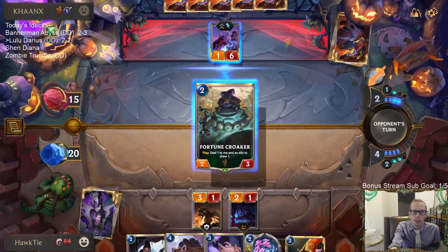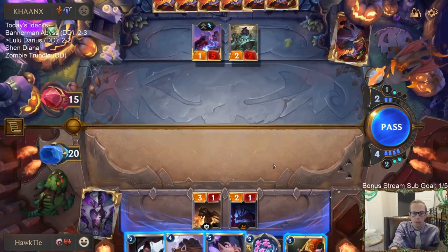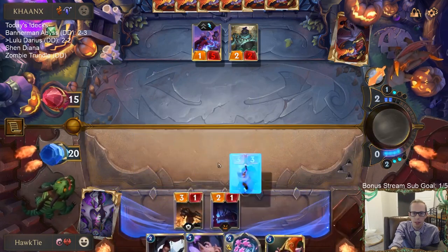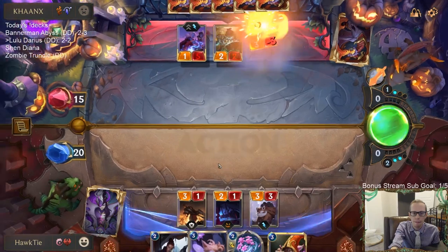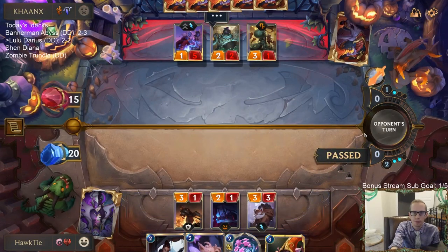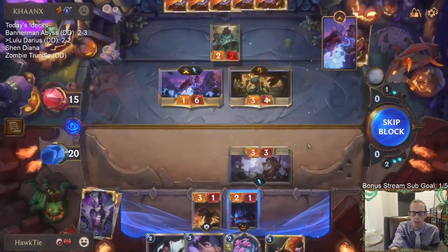Gotta kill the Boxer before it gets healed. Let's go with the Fuzzy Caretaker. The card's maybe a little scary. Another Boxer — the Boxer was the card that just drew off this Fortune Croaker too.